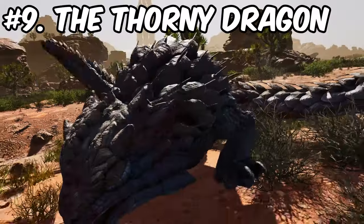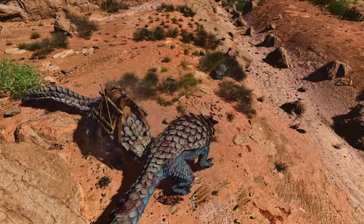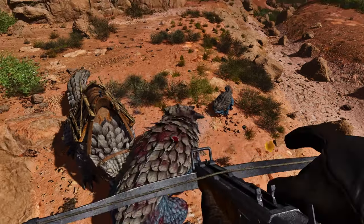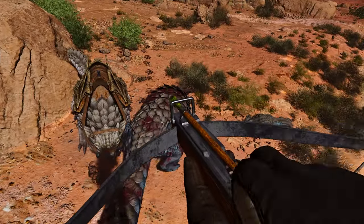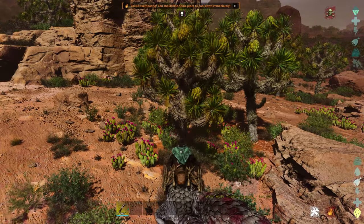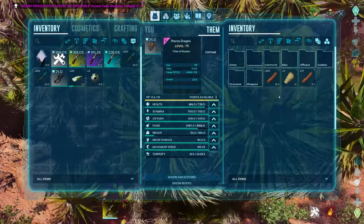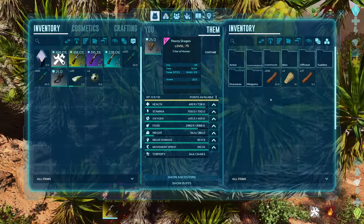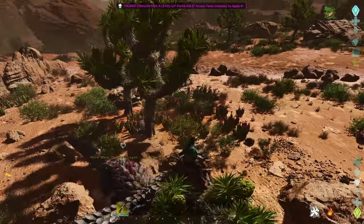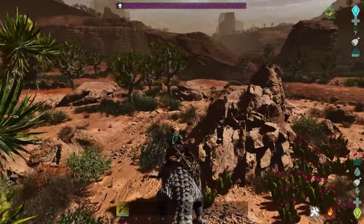Coming in at number 9 we have the Thorny Dragon, a Scorched Earth exclusive. It has a saddle level requirement of level 40, but you can find babies naturally and it's simple to knock out with standard tranq arrows. Feed it meat to tame it up. These guys are your primary wood harvesters on the map, with a weight reduction for wood. Their saddle also acts as a smithy, and they have a spine-throwing attack that deals damage and slows prey.